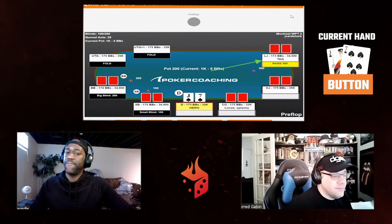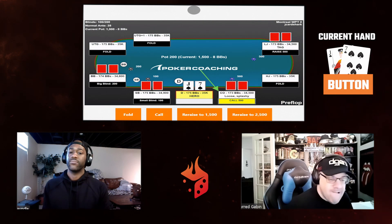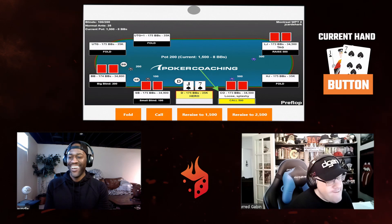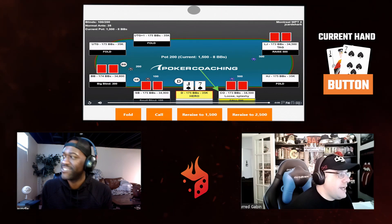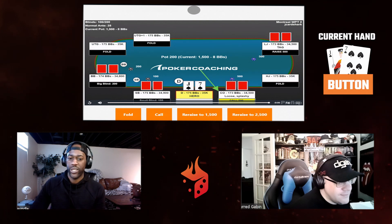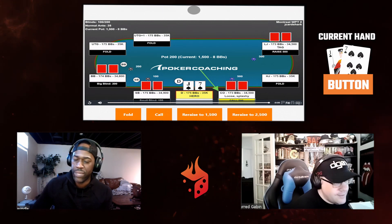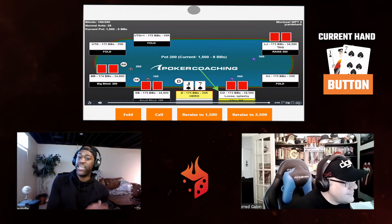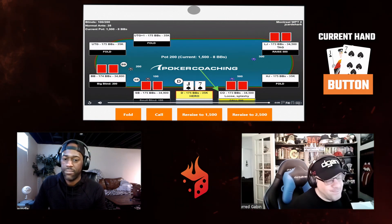Hand #2: Jack-seven of spades on the button facing a raise from a tight-aggressive player, with a loose splashy player calling on the cutoff. Should we fold, call, re-raise to 1,500, or re-raise to 2,500? These are spots I don't play that well. Against loose splashy bad players, hands like jack-eight, jack-seven suited — I'm squeezing some of those hands at some frequency if I can get heads-up and they play terribly.